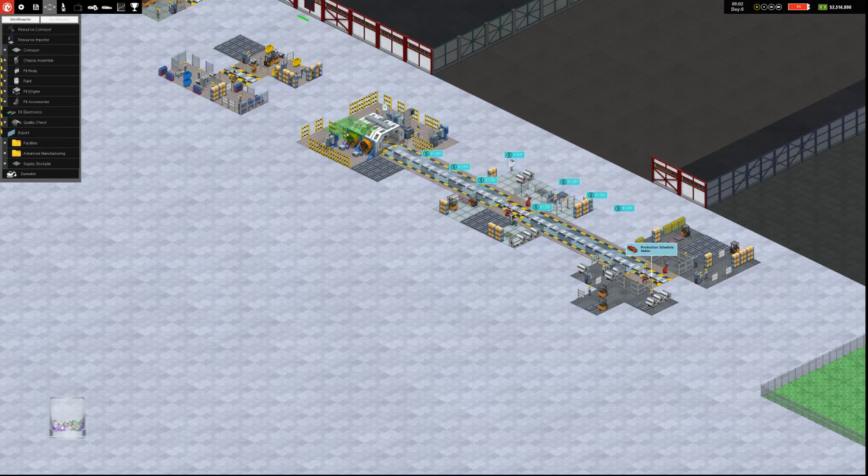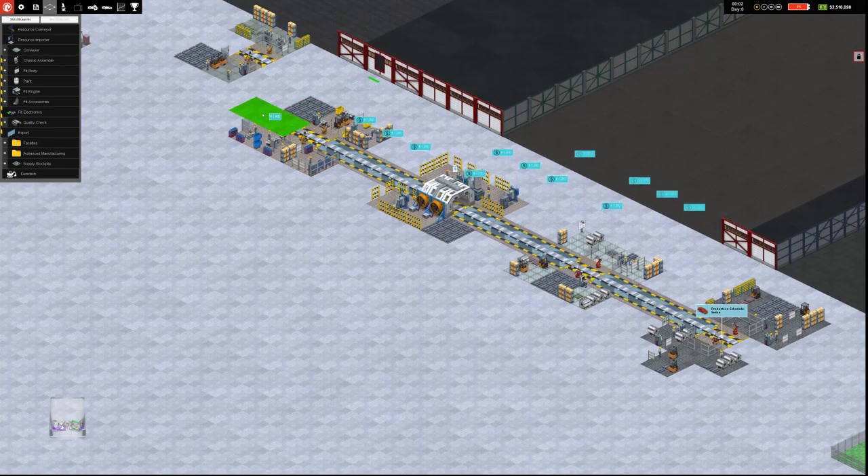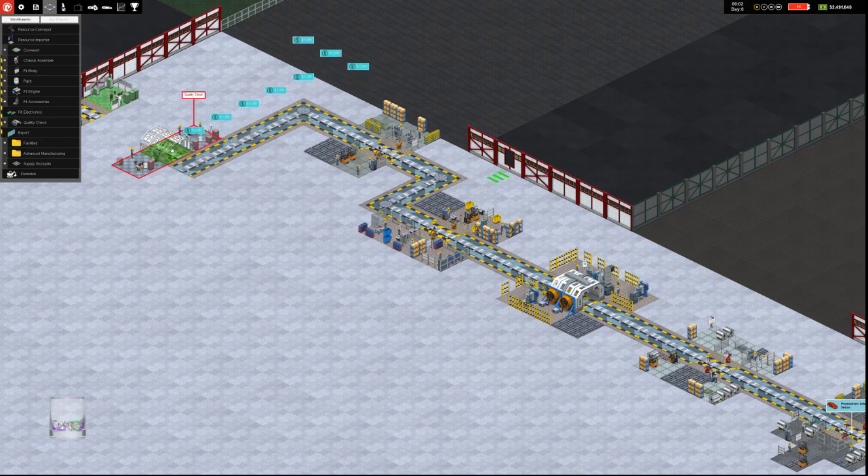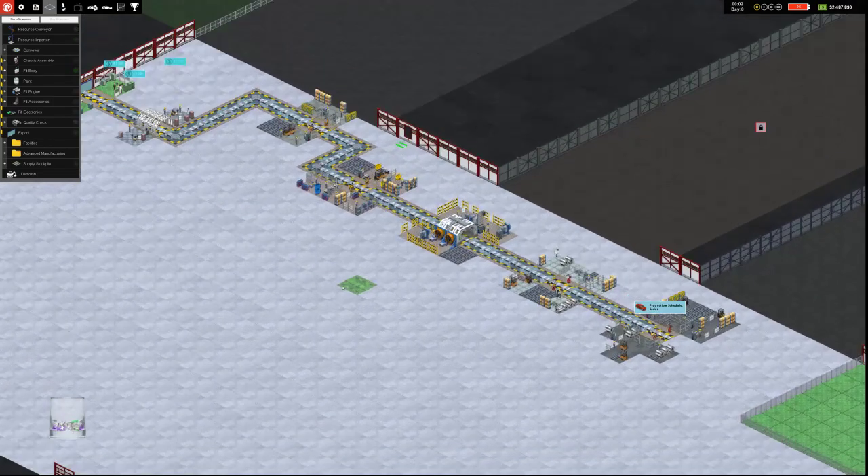Now we need a conveyor to tie it all together. Let's run the conveyor straight across for now — we'll eventually change how we do this. And then this will run to paint, then to quality check, and out. So we have a full production run — we can make cars here.